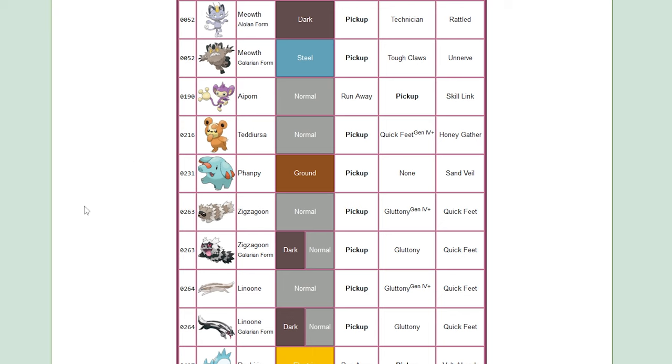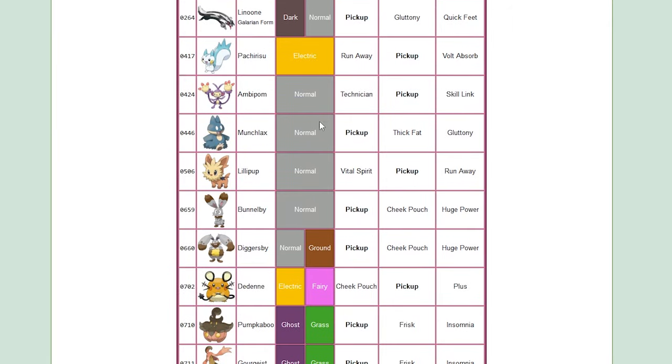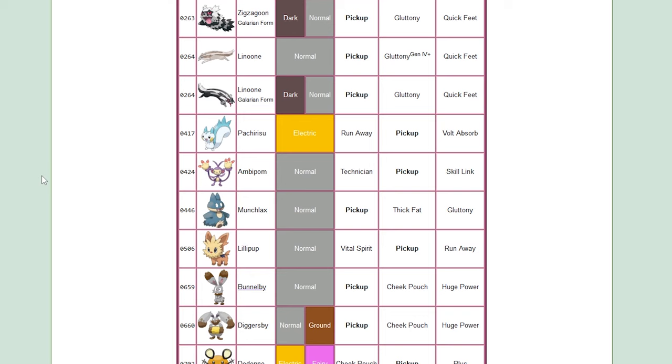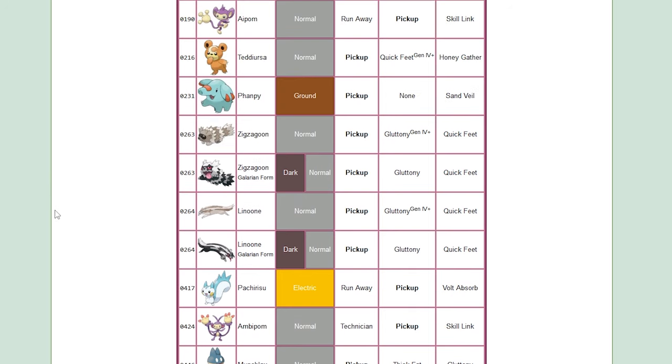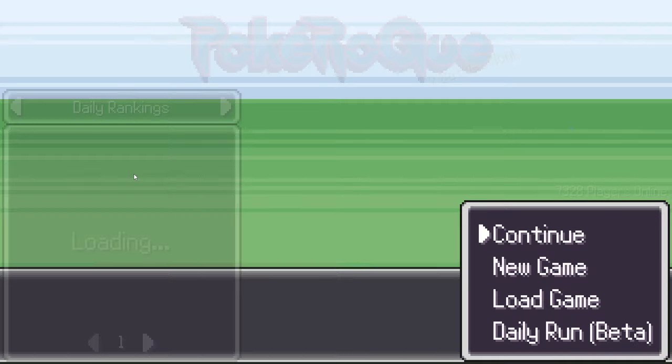So if we check the biome right now, this is what's called the town. If we go on the Wikirouge and check biomes, we can have Zigzagoon here. I think it might be in the other biome actually. The next biome after town is always going to be the plains, and in the plains we have Meowth and we have Zigzagoon. So you have Meowth, the one I currently have in Shiny form, and of course Linoone and Zigzagoon — those two can obviously be used and they cost one as well, while Meowth costs a bit more.